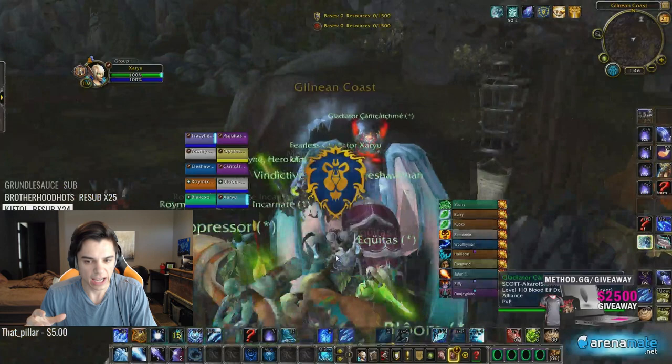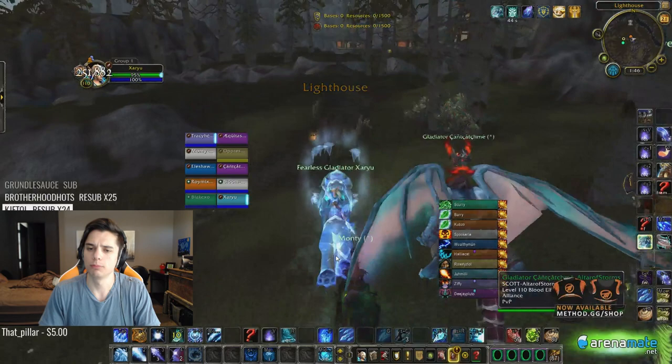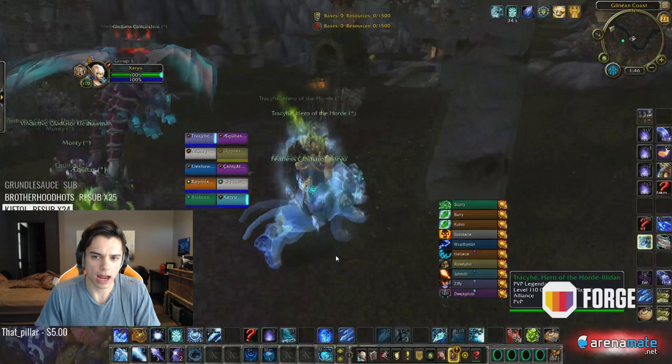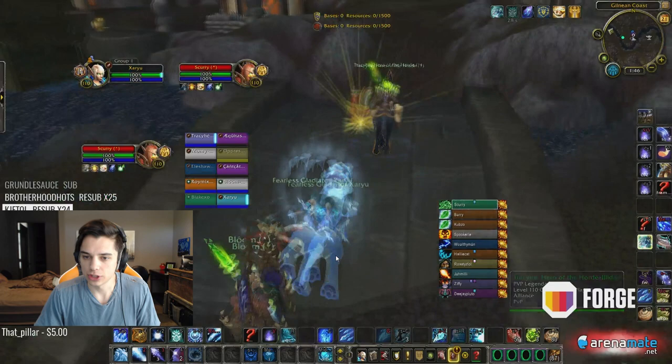There probably aren't too many guides out there on this. A lot of mages in RBGs either aren't doing RBGs at all because no one wants them, or they're playing fire. I've also played a couple as arcane and arcane seems to be doing pretty decent, but with this frost team-fighting build it's just awesome.